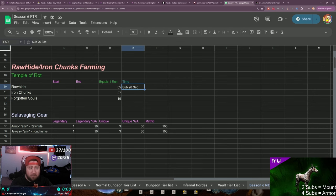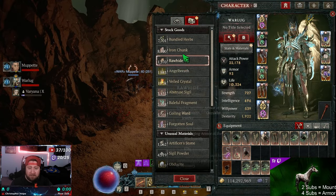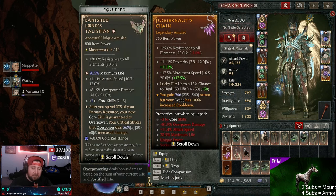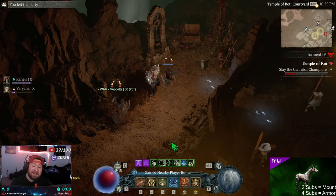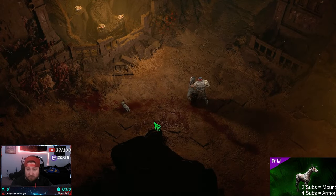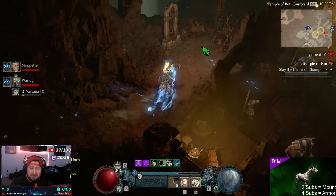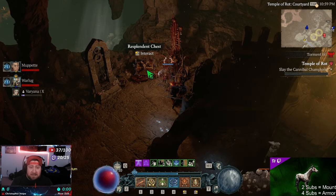After opening the chest, I went up to 8100 iron chunks, 1570 rawhide, and 2127 forgotten souls. Here's the trick: you leave the party, it kicks both you and your teammate from the stronghold, which takes less than 20 seconds. Your teammate then requests to join again, you run to the back on your mount, open the chest, and rinse and repeat — very quick, sub-20 seconds per run.